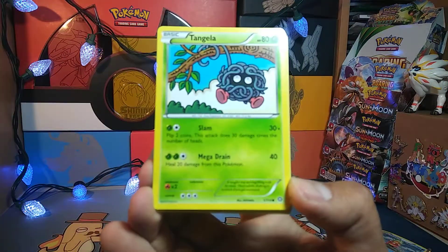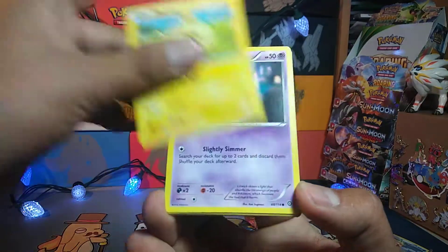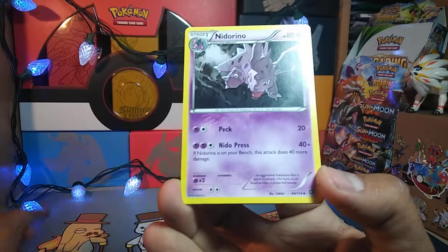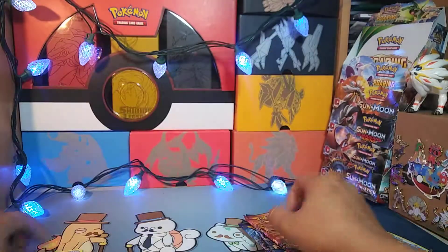And we have a Rufflet, a Tynamo, Croagunk, Marill, Litwick, Special Charge, Monferno, and a mega reverse rare, and a Weavile.